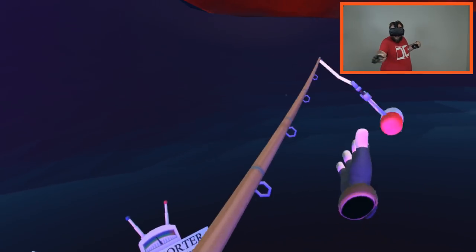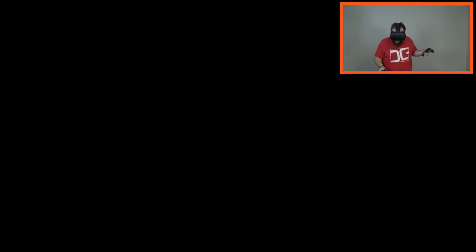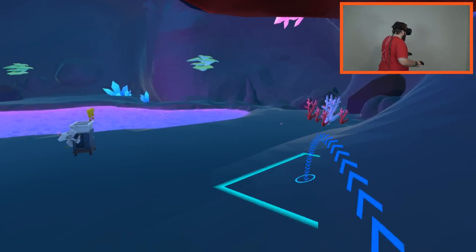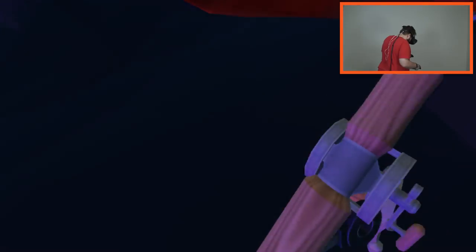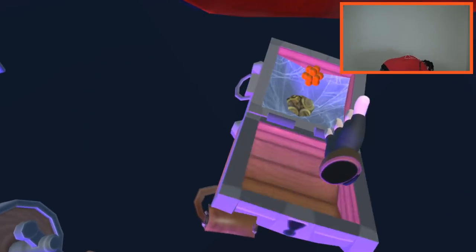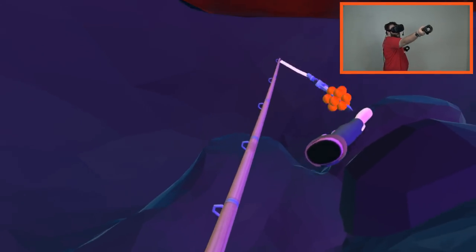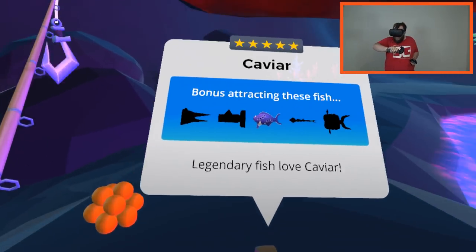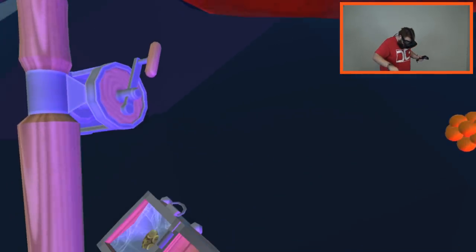I think I see something over there — I'm trying to grab this pill. Did I just see a key? Yeah buddy. There's a chest over here, let's go open that up. I have found the key — open the chest. What is that? That's obviously fish eggs, right? Caviar. There's hammerheads on there. Legendary fish love caviar!